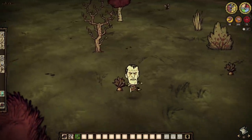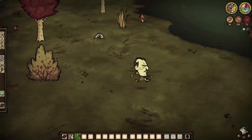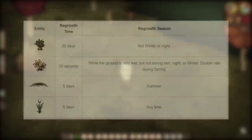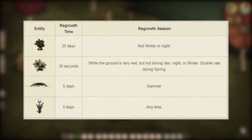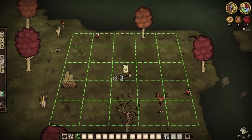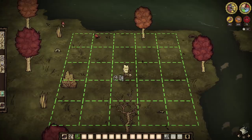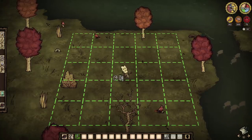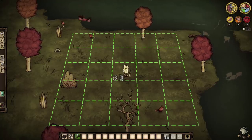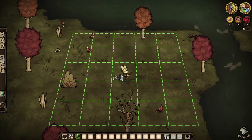This is where things get a little too interesting. Let's say you pick a carrot or two naturally as you're running about the world. When that happens, a 20-day timer starts. And after that's finished, the game will attempt to respawn or regrow those carrots somewhere in a five-tile radius from its initial spawn. Tiles in this game can be represented via a pitchfork for the most part. So the game will try to spawn another carrot anywhere in a five-tile radius from the first carrot's original spawn.